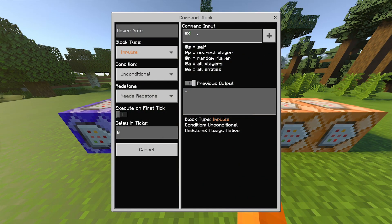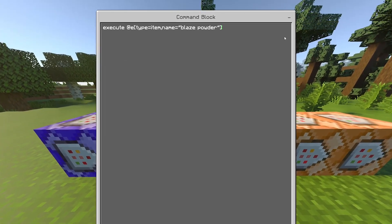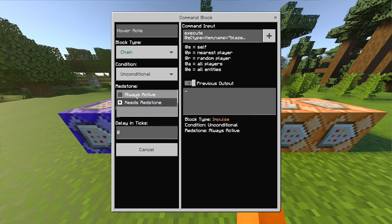And for this next one it is the same beginning: execute @e[type=item, name=blaze powder] three tildes. Then: execute @a[r=3] three tildes, playsound mob.blaze.shoot. Set it to chain and always active.